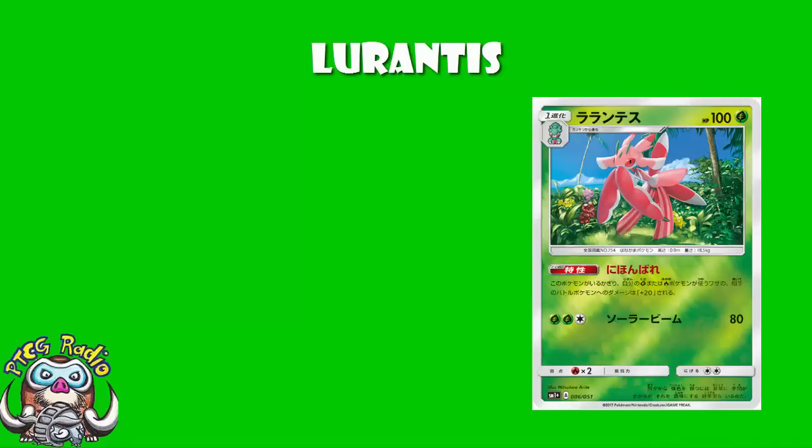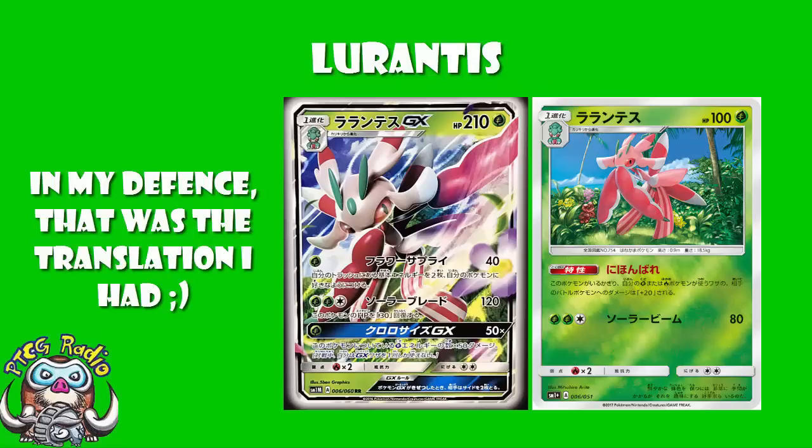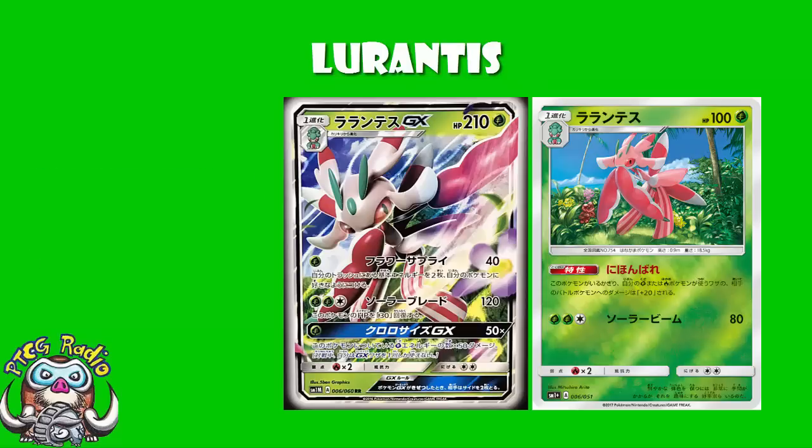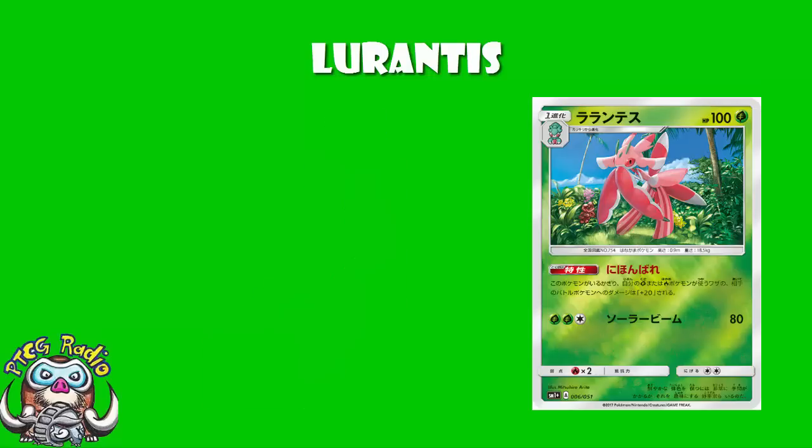If you've been watching these videos lately, you will know that I am a huge fan of Lurantis GX. I've done a video about Lurantis GX, although there is a slight mistake in that video — it is any basic energy you can recover from the discard. If you haven't watched that video, go check it out. But in the Sun and Moon Strengthening Expansion Pack — think of it as Sun and Moon 1.5 — we are getting another Lurantis card, and this one could be quite fun.